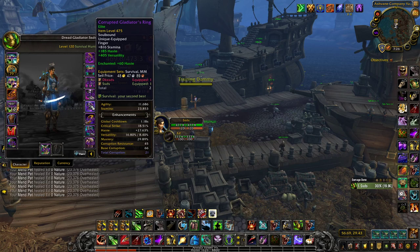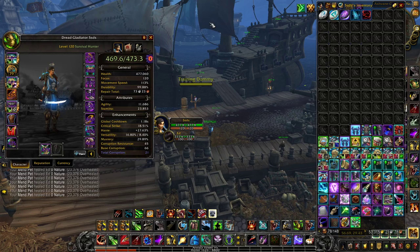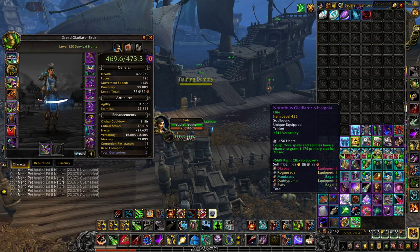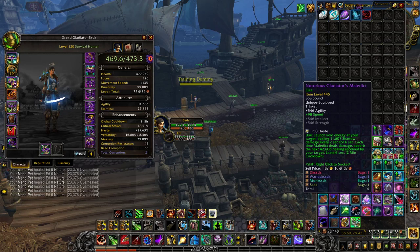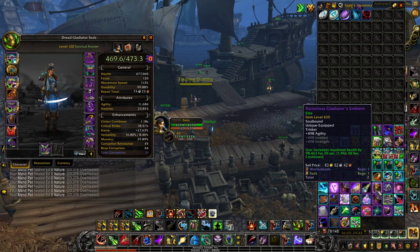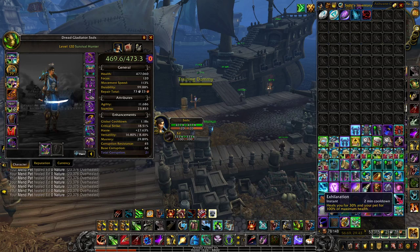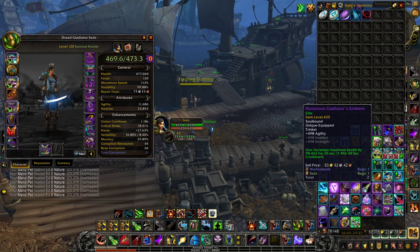For PvP trinkets, you want to have a Corrupted Gladiator's Badge — a 2-minute cooldown that gives a lot of main stat to help you burst, and it has Versatility on it. Then you want an Insignia because it's bursty and has a primary stat proc. You also want a Maldict, which launches void energy at the target, dealing damage over 6 seconds and absorbing incoming damage. And finally, the Battle Master's Emblem — a good defensive trinket that increases your health by about 120k for 20 seconds, which synergizes with Exhilaration to do more healing.